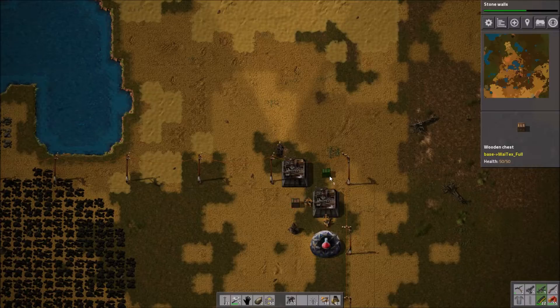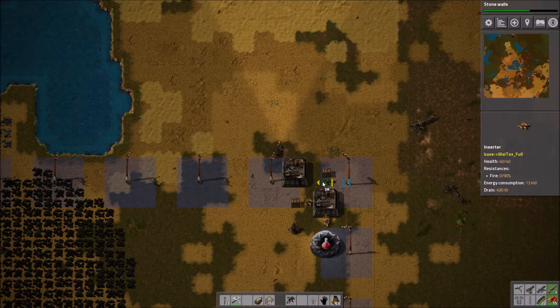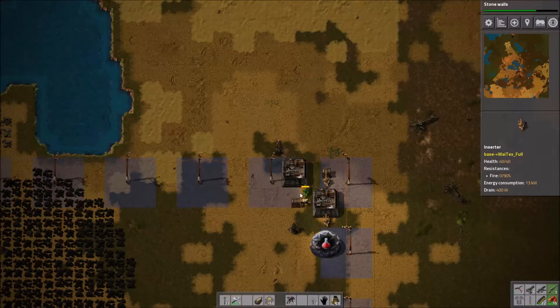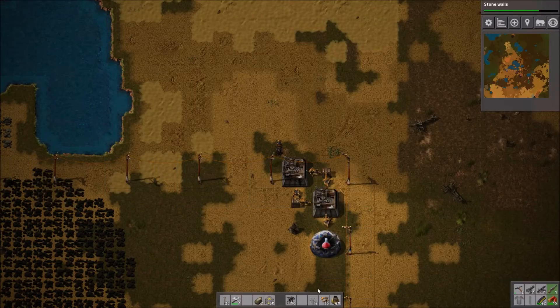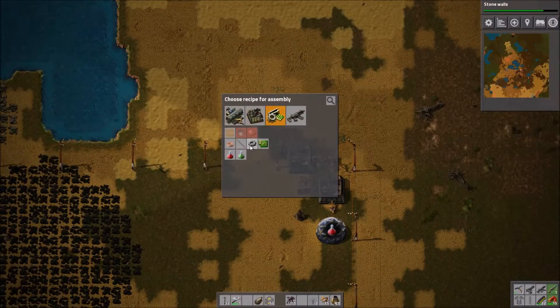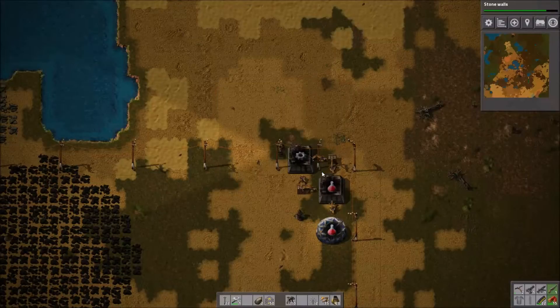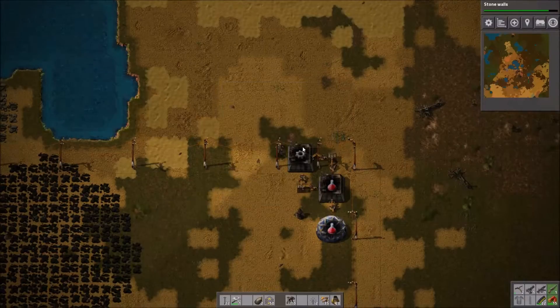We put a chest there and a chest there. He takes from both of those, and takes from that. Put that in there — so this machine produces cogs, this one produces red science. Red science needs copper and cogs.